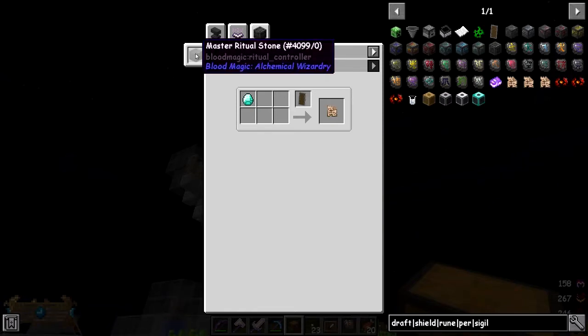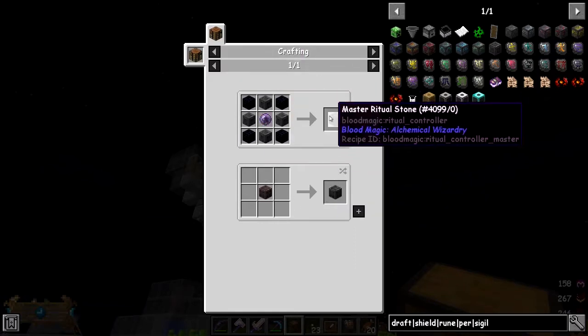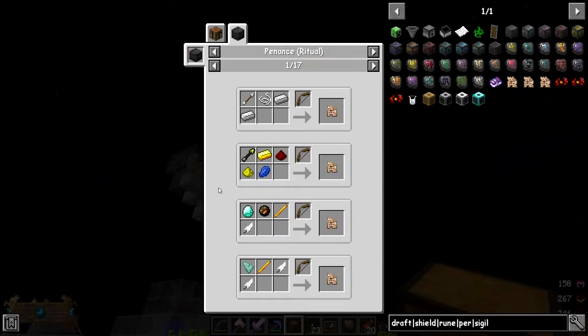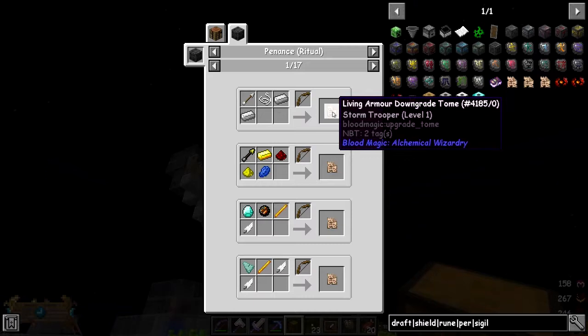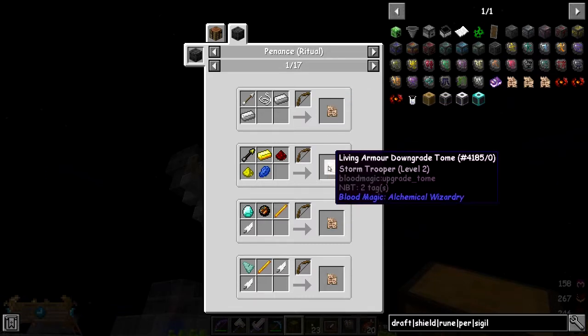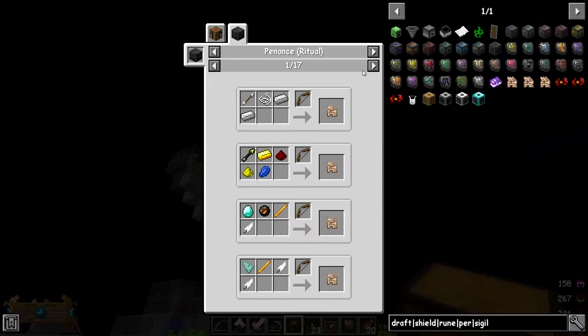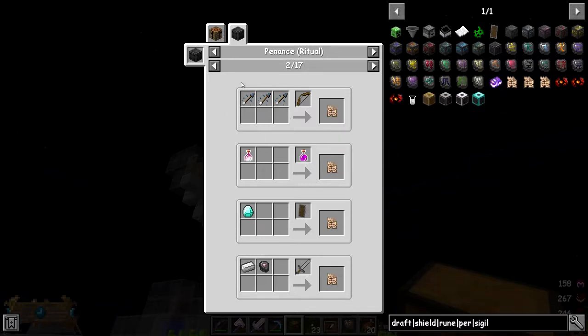You can actually click the Master Ritual Stone and look for the uses of Penance to see all the different things you can downgrade. For example, this one here is Stormtrooper downgrade level 1 - I think it's to do with shooting arrows. They go up to level 5 in this case, and for level 5 you need five arrows, water breathing, any type of arrows, and Lingering Potion - so you basically need Dragon's Breath for that.